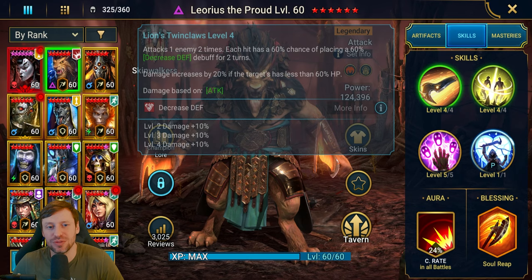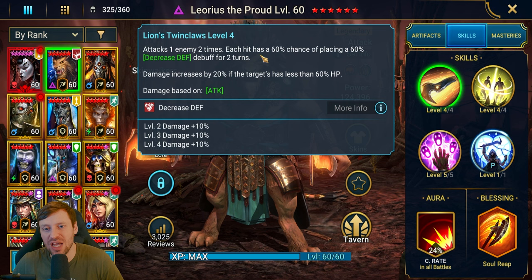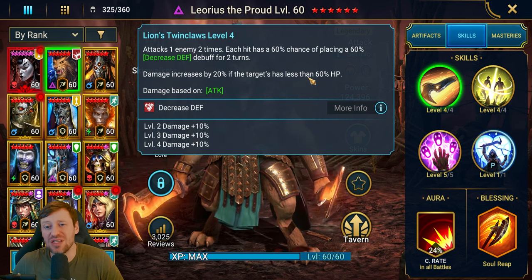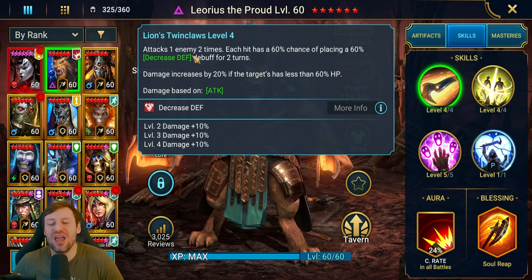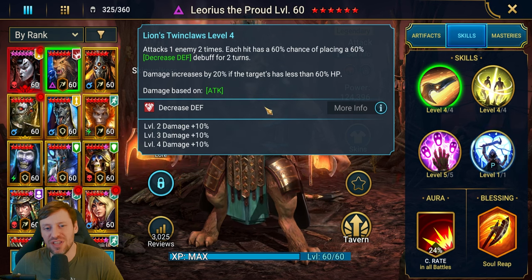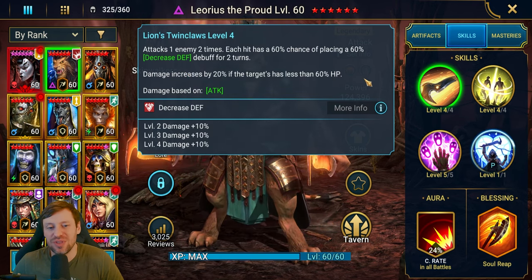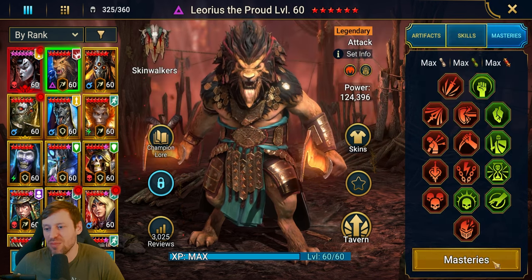His A1, Lion's Twin Claw, attacks one enemy two times. Each hit has a 60 percent chance of placing the big-boy version of decrease defense for two turns. Damage increases by 20 percent if the target has less than 60 percent HP. If sheep wasn't in the game, this ability would be so much stronger. Just such a good champion overall — masteries are pretty standard.